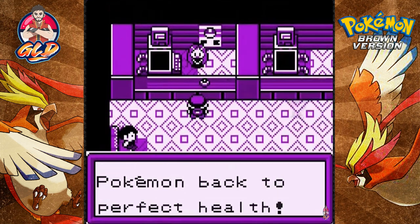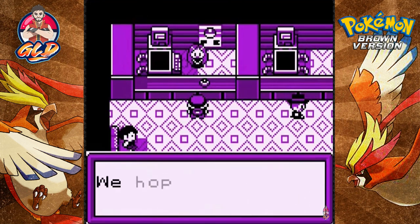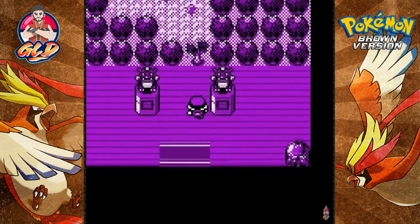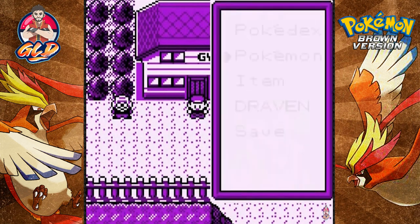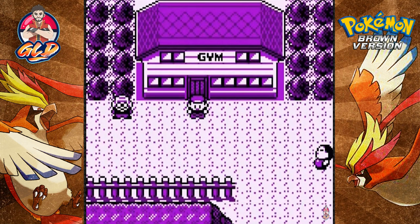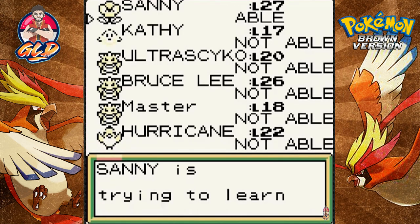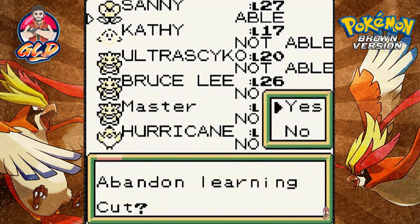I guess we're going into the gym now — getting our Pokemon healed first. Going straight into the Moraga Town Pokemon gym. The gym leader is Lois, and — wow — we need the Cut technique to proceed. One Pokemon is going to be the odd man out. Let me check if Sonny can learn HM01 Cut.